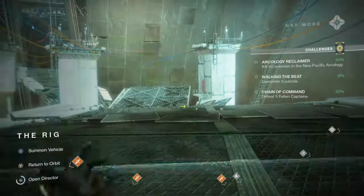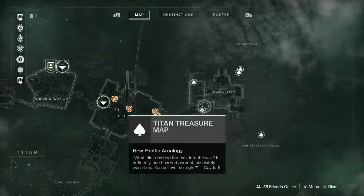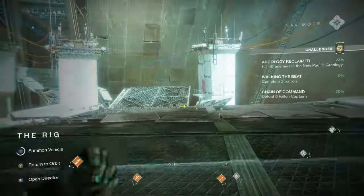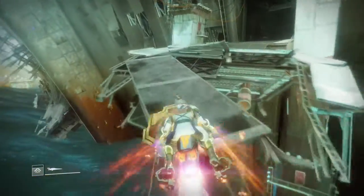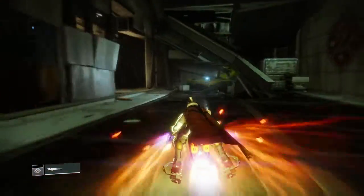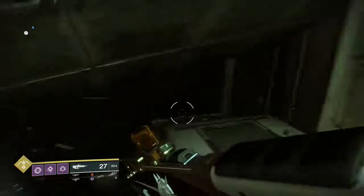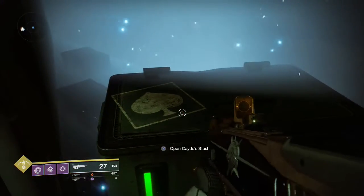Moving into the first one: straight up here you're going to want to come to this bridge right across from the solarium. Most of you should know where this area is — a lot of the campaign takes place here. So you're just going to jump on your sparrow from the bridge area, zoom your way through, and dismount. Instead of going through the little hallway, you're going to want to jump up off to the side — and for the first time ever I think we've seen this chest, just tucked underneath here.